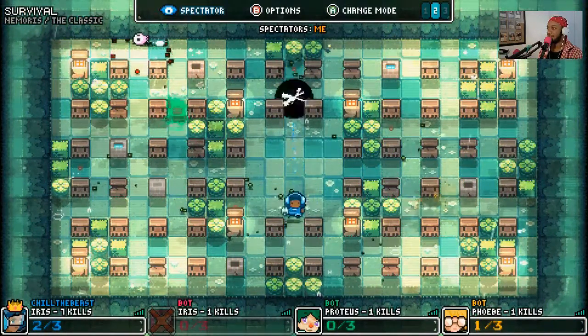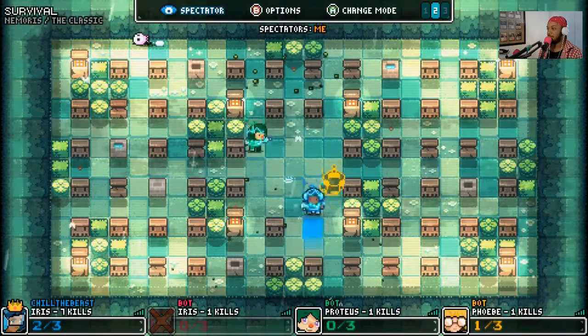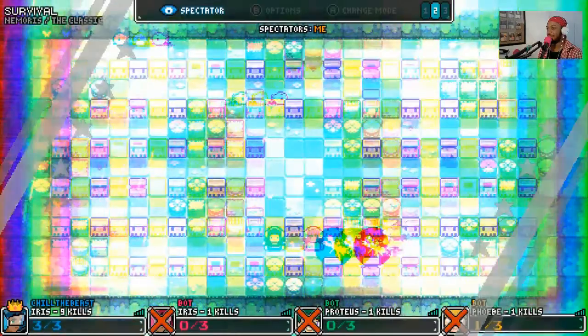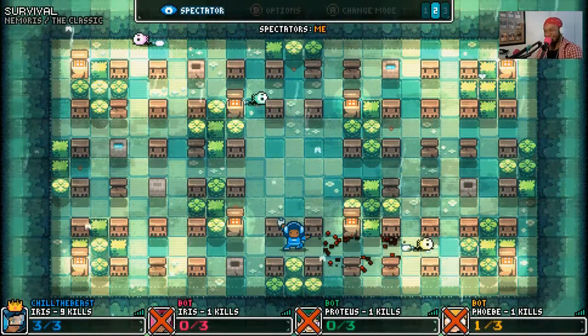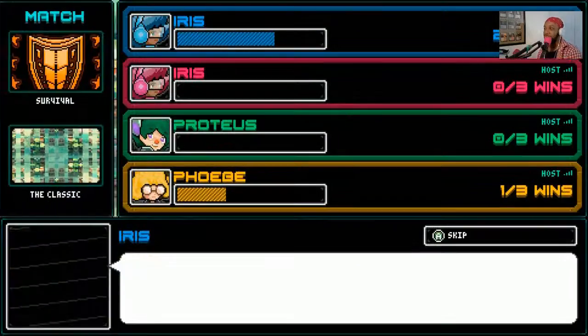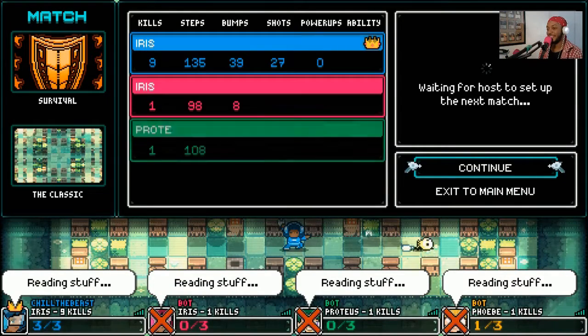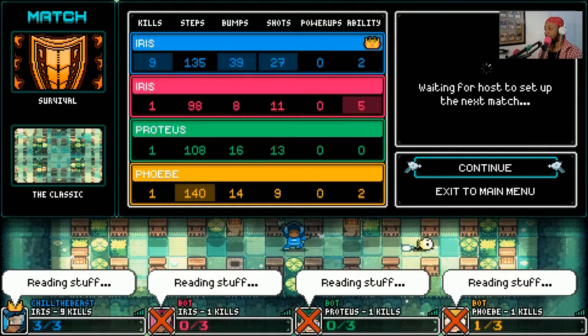The holy ghost, so fast! There we go — get the hell out of there. That's Phoebe! Got her! That was wild. That's another round down — I got all the kills there! And I actually used my ability for good this time. I didn't just test it; I actually used the ability for real this time.